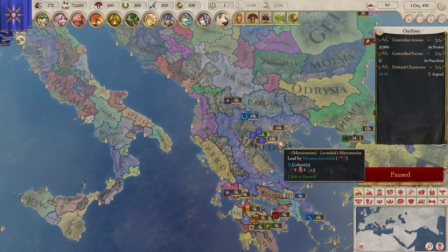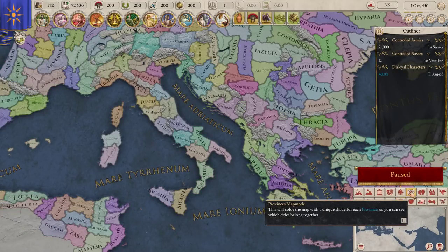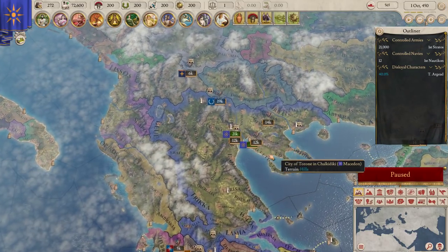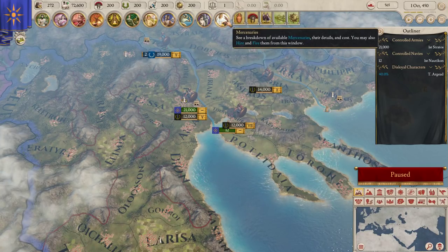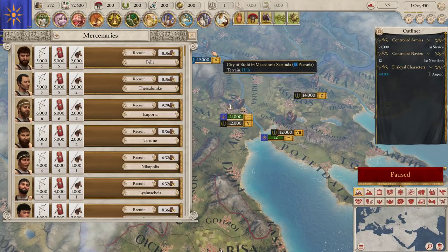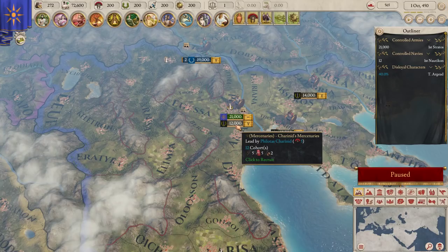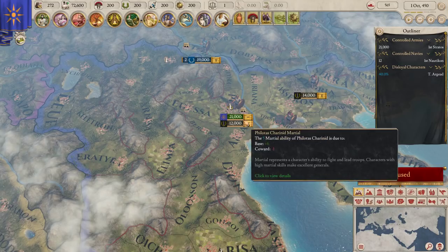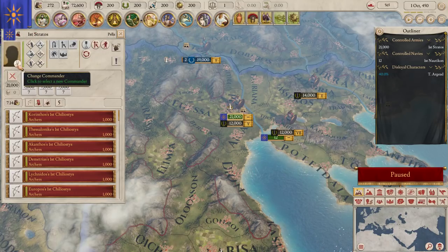So as you're thinking about your country, there is a country level, and there is even a region level - but the base level really is around provinces. The first thing I tend to do is pay attention to my troops. These grey troops are not my troops - these are mercenaries that can be hired and cost some amount per month. They don't really exist in the world beyond that, so until a country has claimed a given mercenary group, they won't impact wars or manpower.